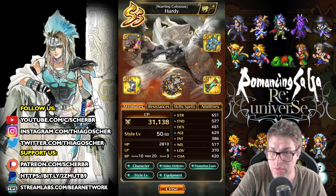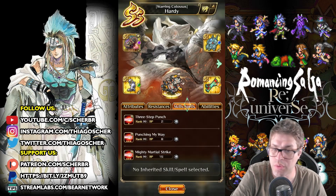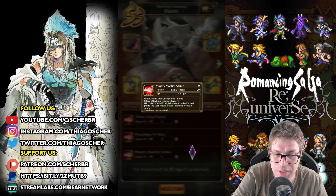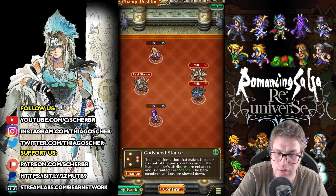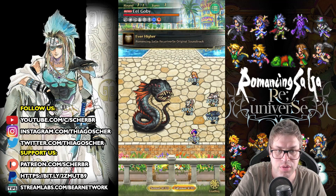Another character that works here is Hardy. You can even use Godspeed formation — it only increases STR, but will allow him to always go fast. Mighty Martial Strike is strong enough to kill; I think he'll do more than 300,000 damage. And indeed — 330,000.